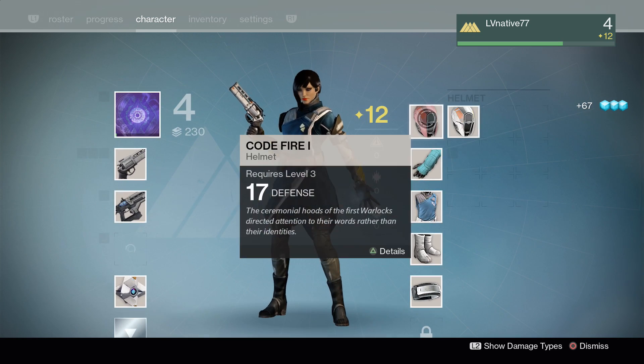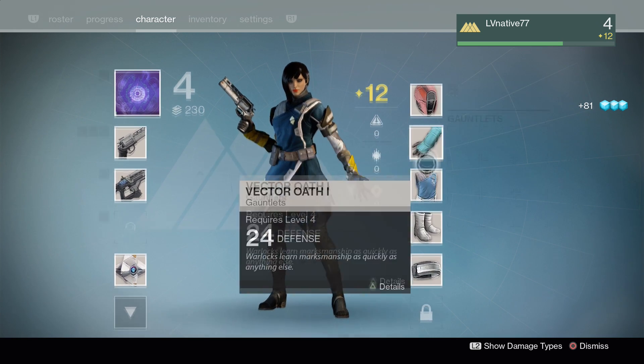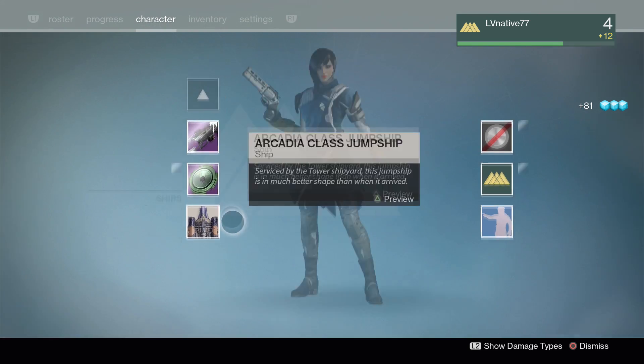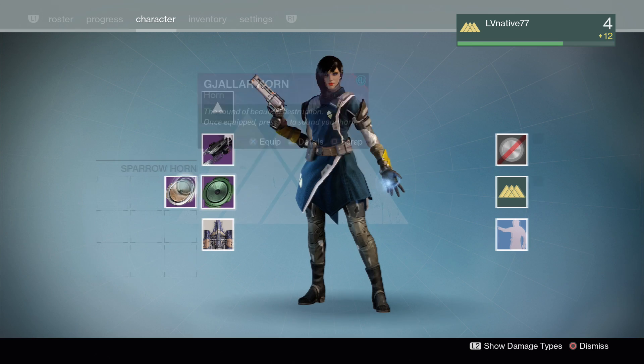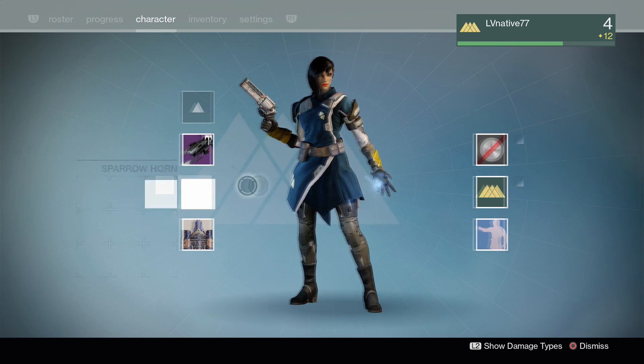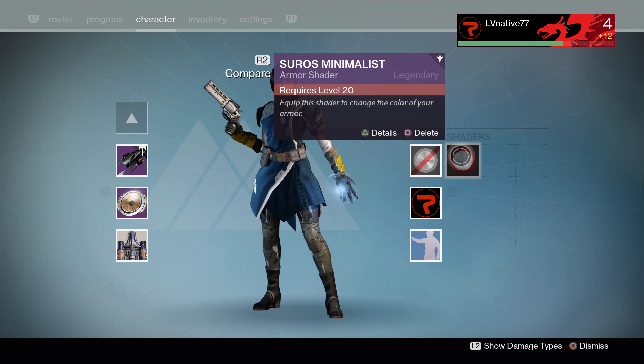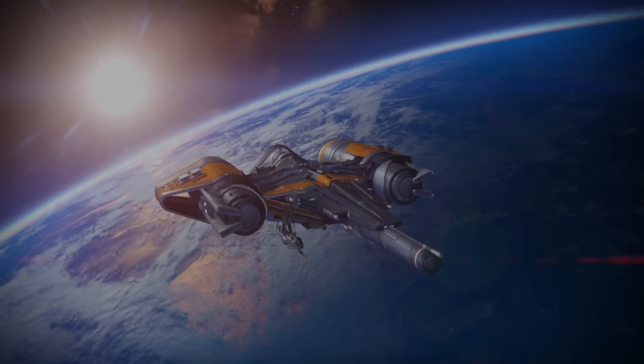Really excited that we hit level four now because then we can start doing some bounties and get this guy leveled up — it's just going to make these missions that much easier. If this is your first time running through, you want to keep track of your inventory. If you have an outdated piece of equipment that you know you're not going to use again, you just want to go ahead and dismantle it and break it down for the materials. Oh, you gotta be level 20 to equip the shader.